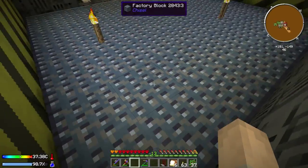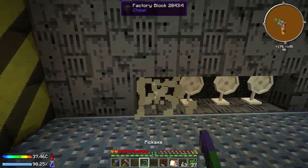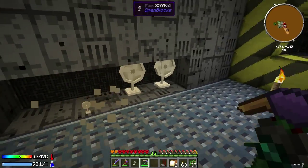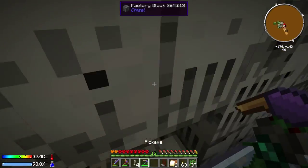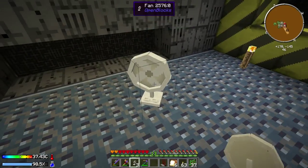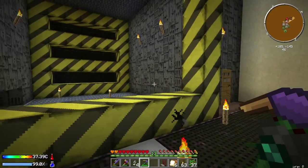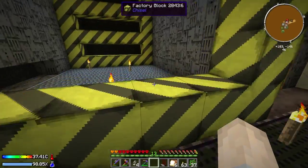So hopefully all the mobs will get pushed to this area and get killed by the grinder. Another cool thing about these is they'll actually place diagonally on blocks, which is really cool, really useful. Anyway, let's get started with the sifter stuff first.